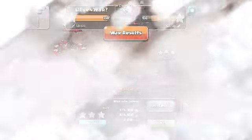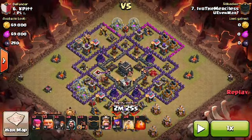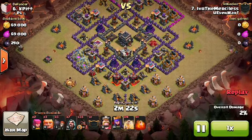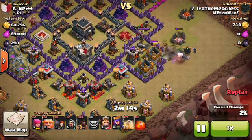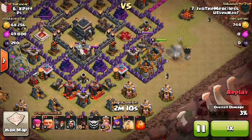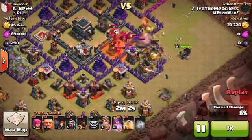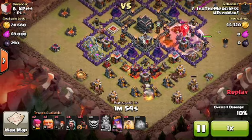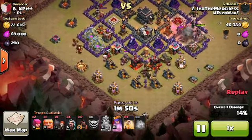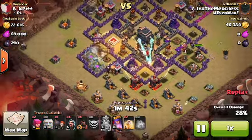The next attack is number six by Ivo. With this base you can go ahead and run a GoHo, going right inside with the queen. Here comes a golem — a small one because you didn't need a big one. The king goes in, already putting down some wallbreakers. The queen's coming down, and he dodges the CC with a poison spell. AQ's down.